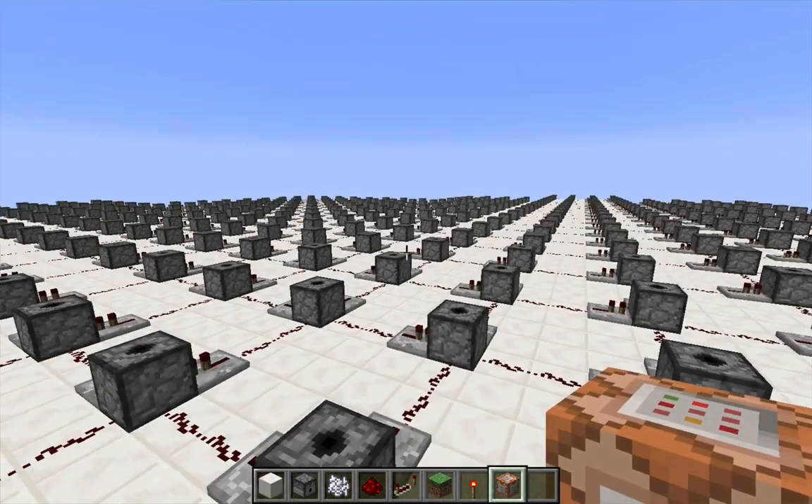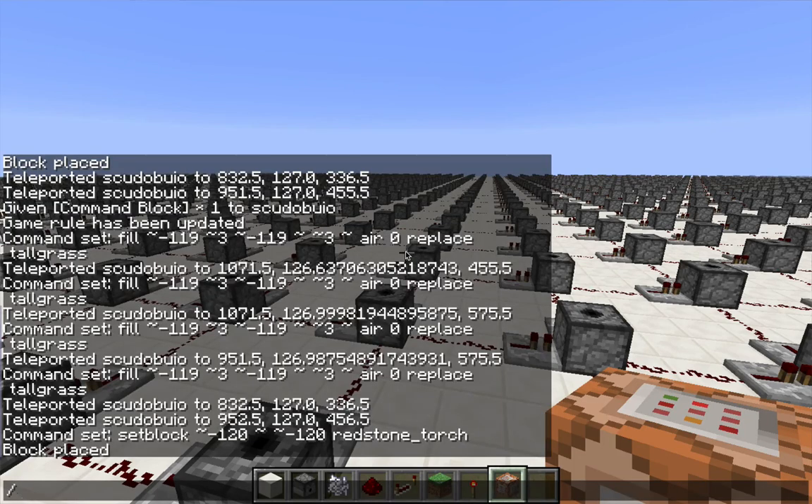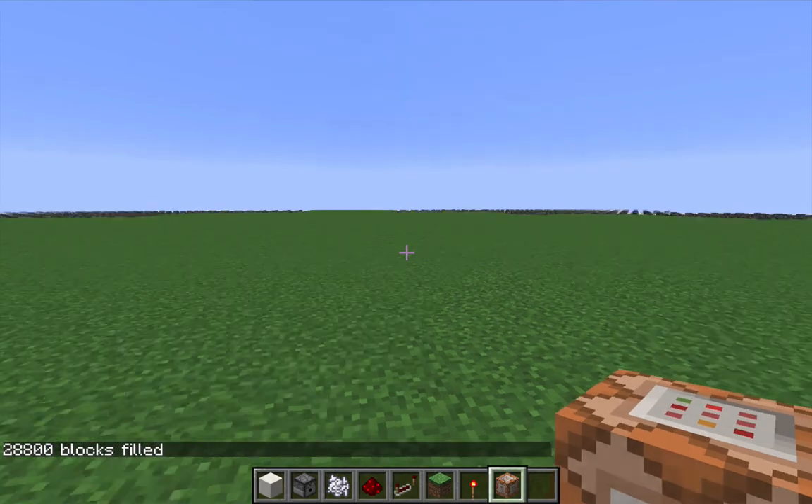All that remains in setting this up is I need to add some grass over this entire giant field of dispensers — right beneath me, right above the dispensers. The fill command goes to minus 120, and that should cover half of this with grass: the north half.